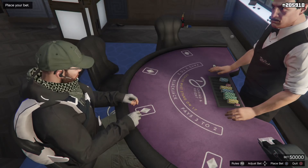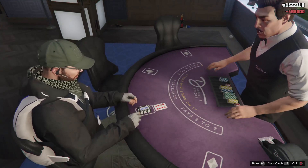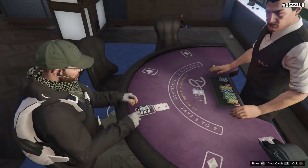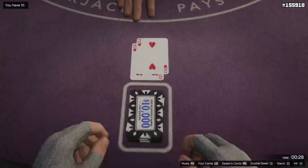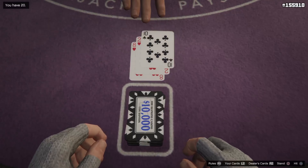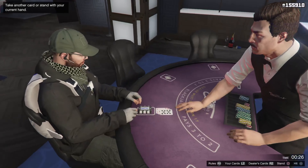Now, if you guys don't know how to play Blackjack, I'll explain a little bit more later in the video. But for now, if you guys win a hand of Blackjack 21, what you want to do is get up off the table and go change something on your outfit. Go into your interaction menu and change something on your outfit every time that you win. That will forcefully save the game.